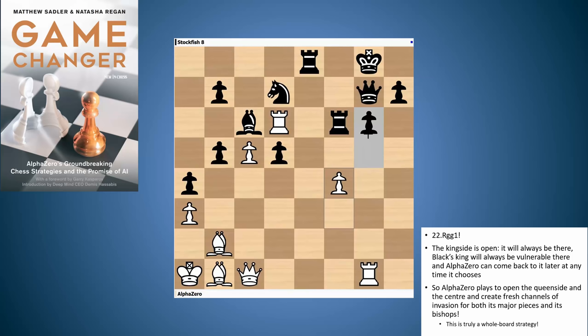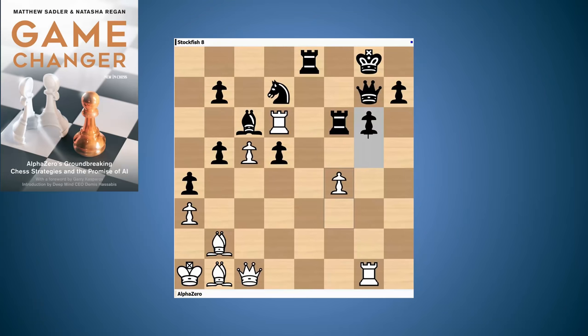The amazing thing is that you see AlphaZero consolidating in the center, but then just towards the end everything switches back to the king's side. The pawn comes into f5, attacking the pawn on g6. Even though AlphaZero's rooks had moved away from the king's side to the queen's side and the center, in the end it comes back to the king's side aided by the two bishops — the center cleared of pawns, and Stockfish's king is helpless. So that was an incredible idea: leaving the king's side for what it was, opening up the rest of the lines, and then coming back to the king's side later.